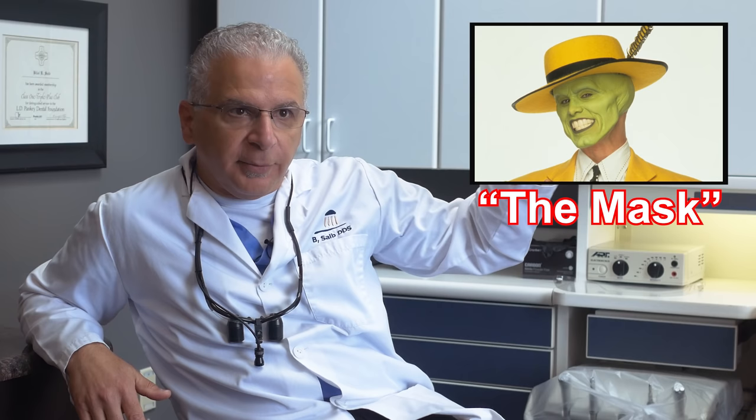Dr. Saib, thank you for taking the time to talk with us today. The obvious components that come to mind when we talk about cosmetic dentistry would be teeth shape and whiteness — like bright teeth. Gum health is also a factor, because the tooth shape is dictated partly by the shape of the gums too. You want the gums to look nice and pink; otherwise they look terrible. You can actually make somebody look like Jim Carrey in The Mask if you're not careful — all the teeth square and the same across.